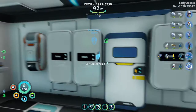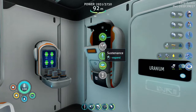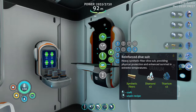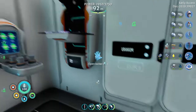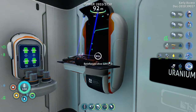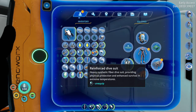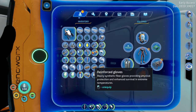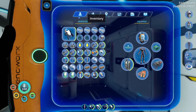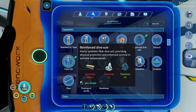But first, as you can see on the right hand side of the screen, we have a bunch of stuff we're going to be making. First of all, let us create the Reinforced Dive Suit. This will help us survive the myriad of monstrosities that will come for us in the dark of the night. Oh yeah, now I'm actually protected.